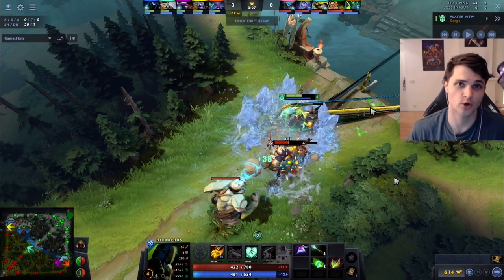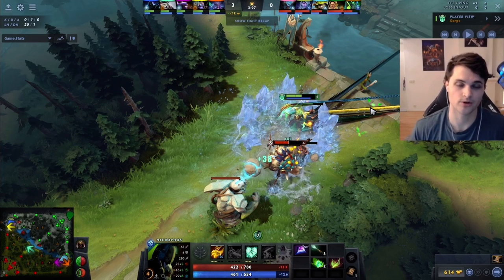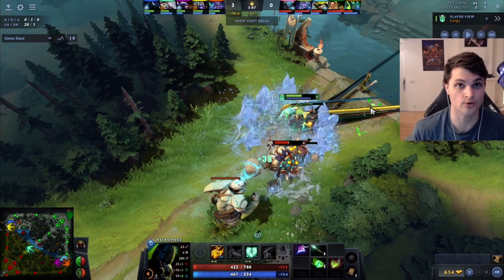The way tower aggro works is that when the creep it is attacking dies, it'll search for a new target. The new target will be prioritized first by anything that is attacking the tower.